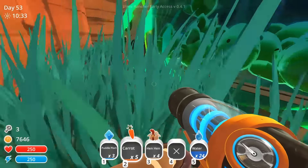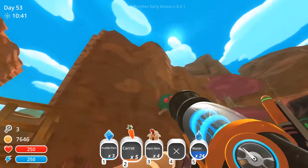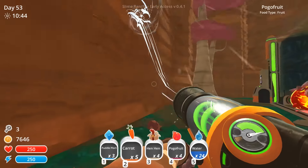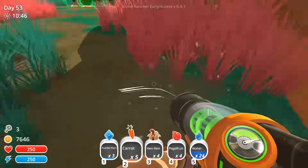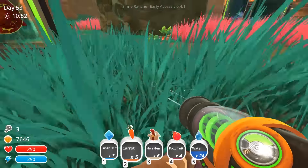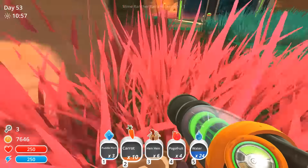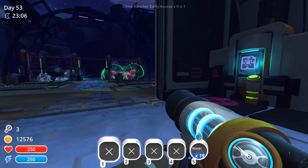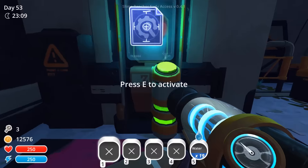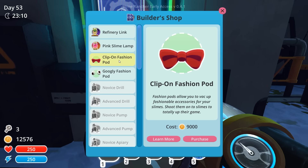Everything was set up so that I could optimize the amount of plorts I was getting for our slime science. The one thing I'm missing is probably another pink slime, as pink slimes are going to be the hot commodity when it comes to slime science. I may need to create another corral in the future, or I could just run around and pick up any pink slime plorts out in the open. Now that I'm done maintaining my farm, collecting all my plorts and depositing them, we're going to look at some new things I've unlocked.